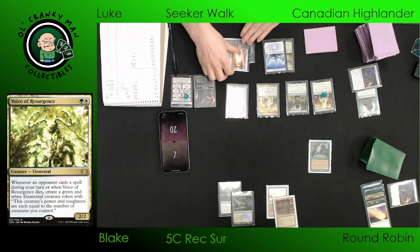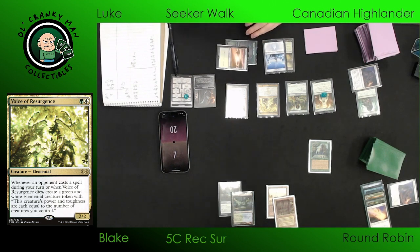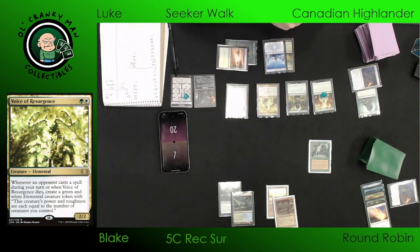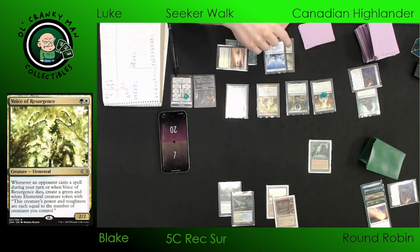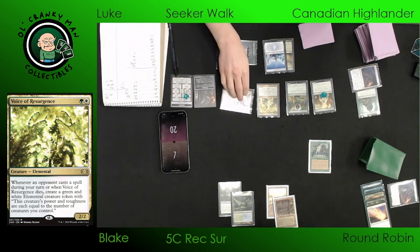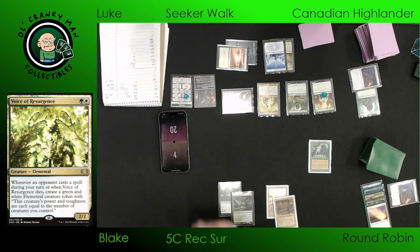You got the Solitude. He had the Voice of Resurgence on the stack and I Solitude'd the White Plume Adventurer. You got to do it. Totally reasonable. He can crack it — I think at this point we're just trying to not die. He can get in for what, six here? If he swings out it'll be for seven — it's exactly lethal. But he's not. He's playing it safe. I don't think that's the wrong move — he's not attacking into my four open mana.